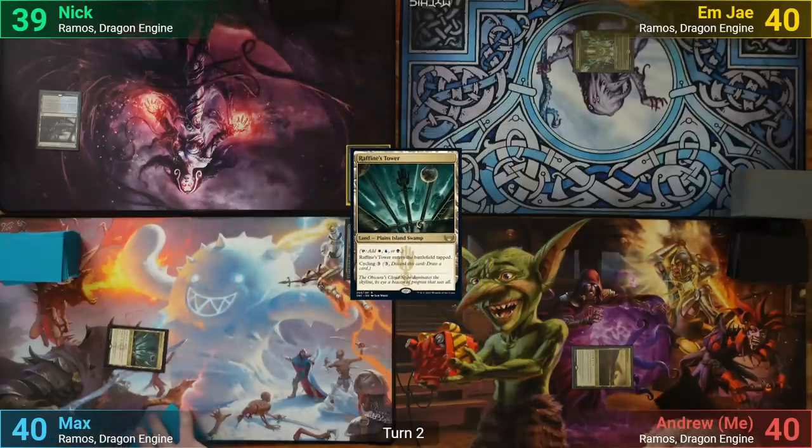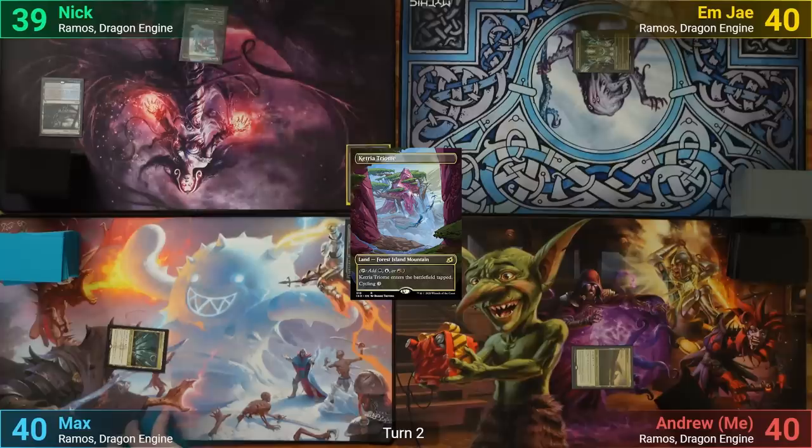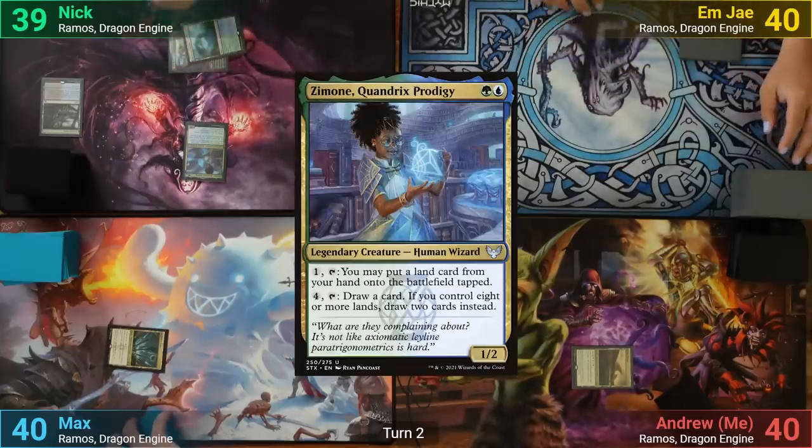Nick unfortunately is slowing us down, and he laments playing fetch lands for making him shuffle. He puts out a Ketria Triome for his fetch, and we move to his turn. Nick draws and plays a Hinterland Harbor, then pays a Blue and a Green to cast Zimone, Quandrix's Prodigy, and passes to MJ.